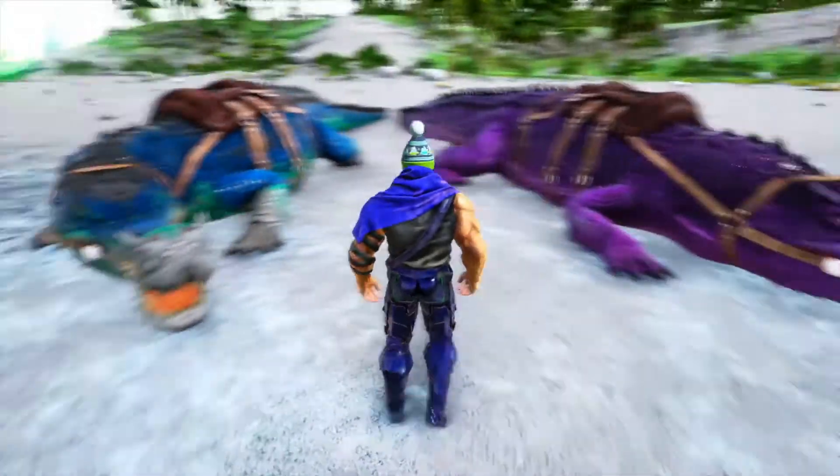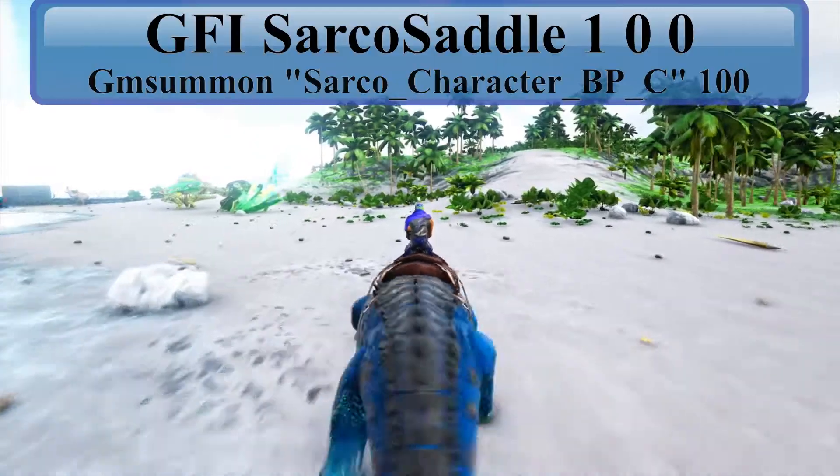So first off there's the regular version and then the aberration version. Let's walk around and have the code pop up on the top screen while I show you off the dinosaur.